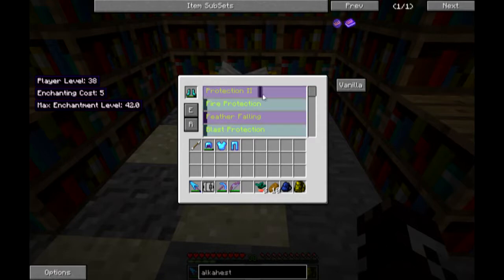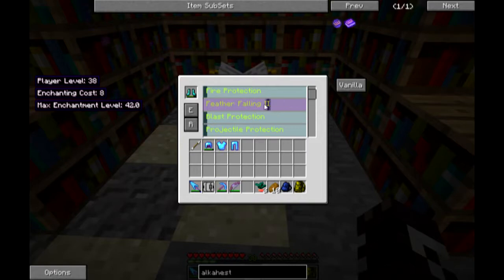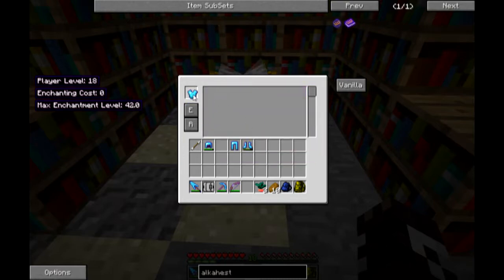We're going to put Protection 2 and Feather Falling 2. What's Magnetization? Let's give ourselves 1. Looks cool. What can I add on this? Okay, I'm breaking 4. What's Soul Tether?